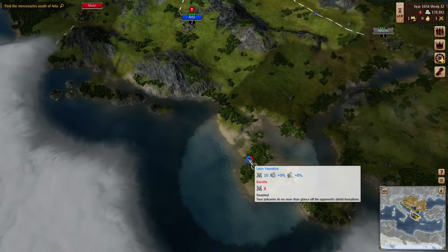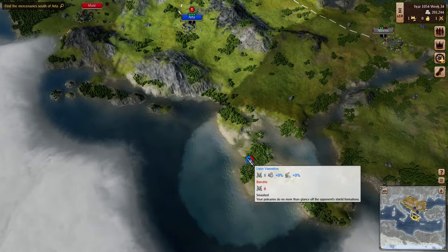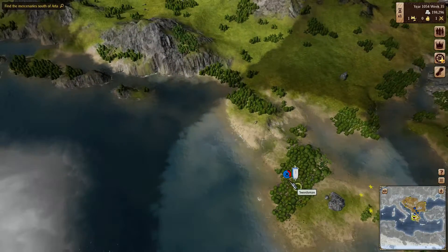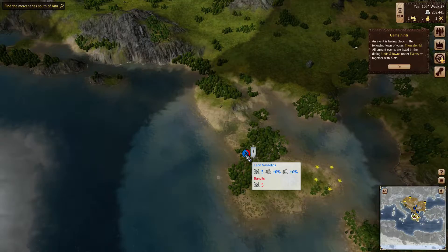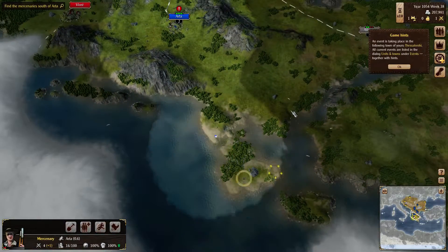Eleven against eight... ten... seven... nine seven... eight seven... eight six... So exciting. The military is definitely a weak point in this game. Six five... five five... four five. We're gonna lose this, so we're gonna retreat this guy for now.